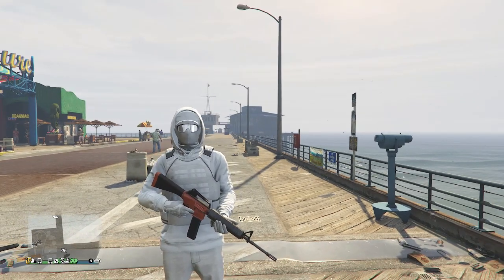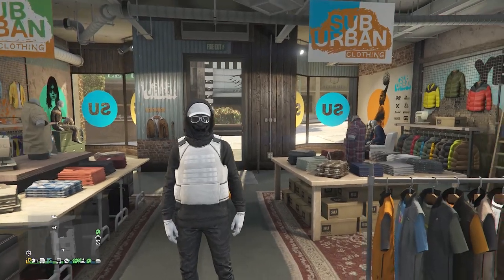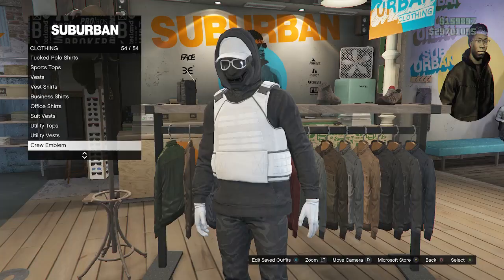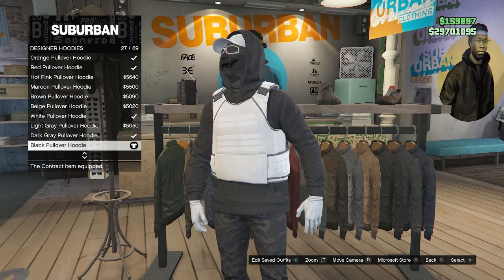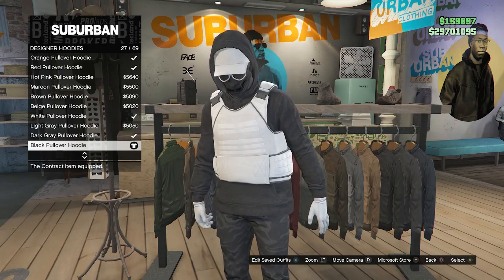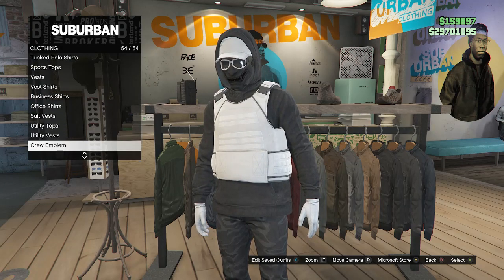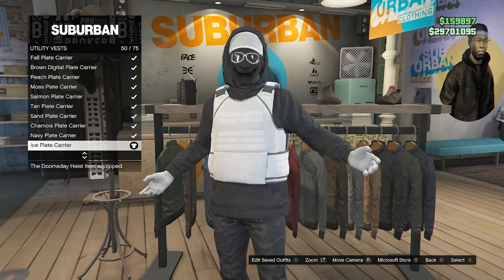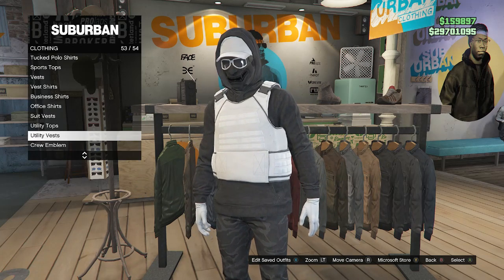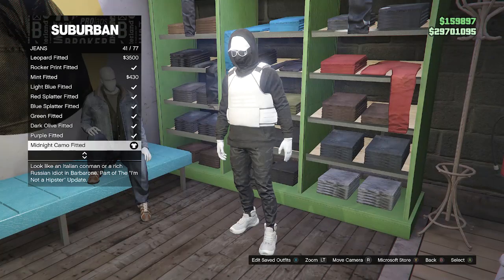After saving the third outfit, we can move on to the fourth outfit. Once back at the clothing store, head to tops, go to designer hoodies on slot 37, and equip the black pullover hoodie on slot 27. Once you equip the black pullover hoodie, back up to designer hoodies, scroll down to utility vest on slot 53, and look for the ice plate carrier on slot 50. Once you equip the black pullover hoodie and ice plate, back out of tops and head to pants. For pants, click on jeans on slot one and look for the midnight camo fitted on slot 41.